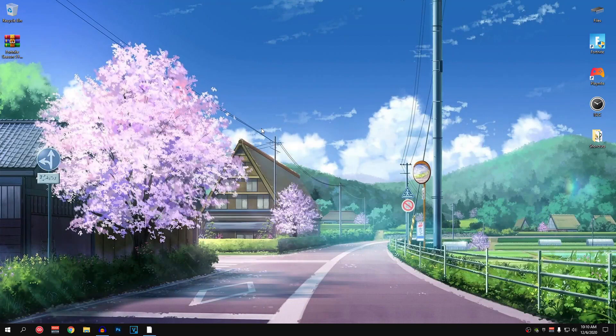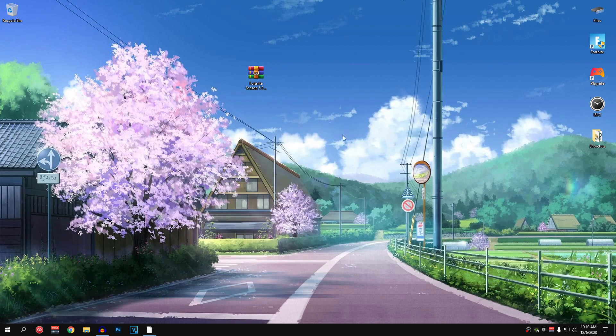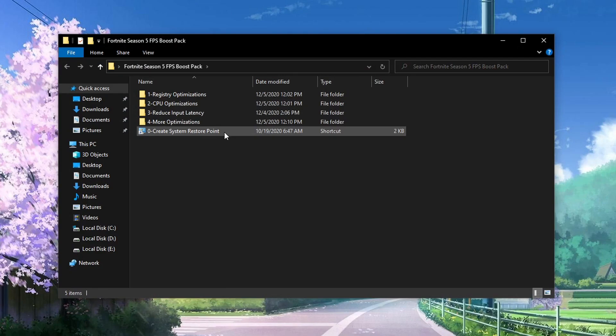Starting off with the optimizations, head down into the description and download the Fortnite Season 5 FPS Boost Pack. I will provide 2 links to download the pack in case the first one doesn't work for some of you. Once the pack is downloaded, you will need 7-Zip or WinRAR to extract it — both of them are free. Once the pack is extracted, open it up and we are going to start by creating a system restore point.